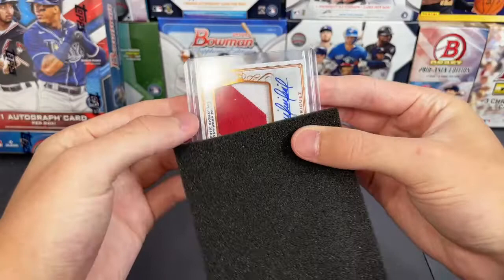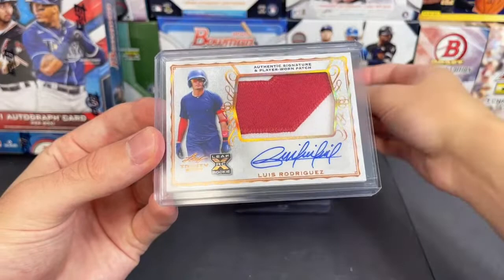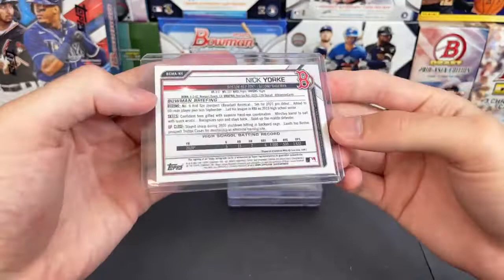Next hit is going to be a Luis Rodriguez — Luis Rodriguez going out to the Dodgers, patch autograph prospect patch auto. Nice one there. And there's one more card before we get to the slabbed cards — next up is going to be a Nick York, Nick York Bowman Mega Box auto from 2021 Bowman Chrome. Nice hit right there.